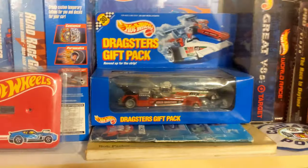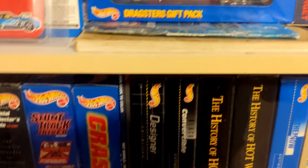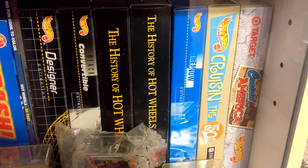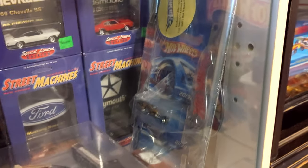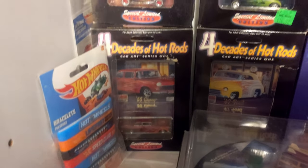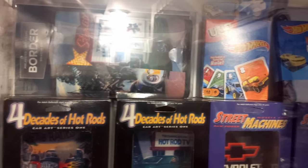That would be what kind of stuff was in there. A couple highway books. We got computer games that came with a car. Display box sets. Some Toy Fair cars. Motor Music. Silicon plate frames. Street Machines. Decades Hot Rods — found that border and it matches the Four Decades of Hot Rods, picked that up.